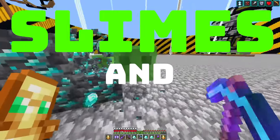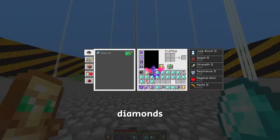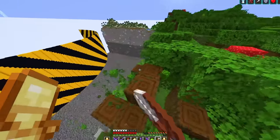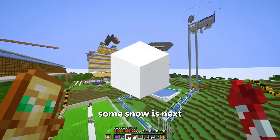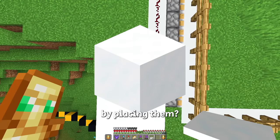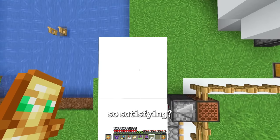Diamonds and slime. That was not enough diamonds. Do I have more in the storage? Yes, let's go. And now for all of these items. Some snow is next — I do have a farm for this. What if I convert the snow layers into blocks by placing them? Oh my gosh, why is that so satisfying?